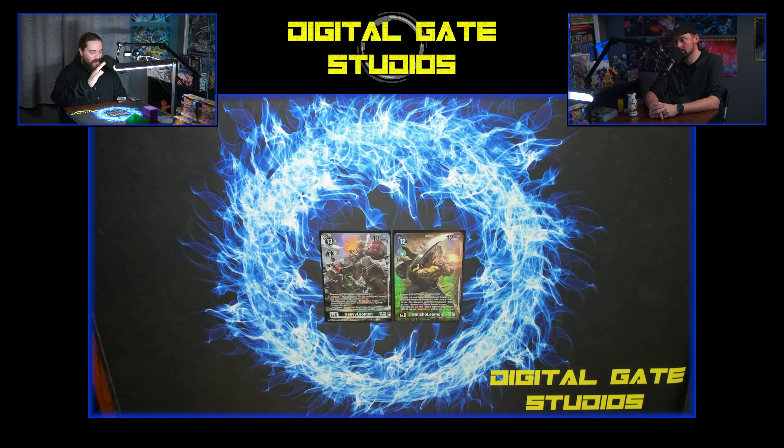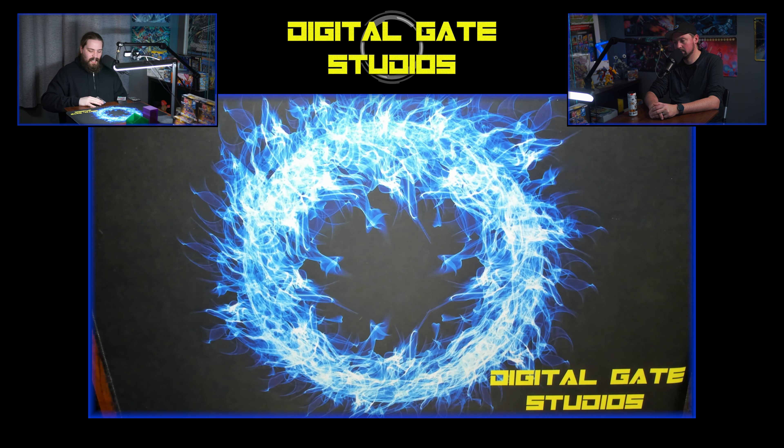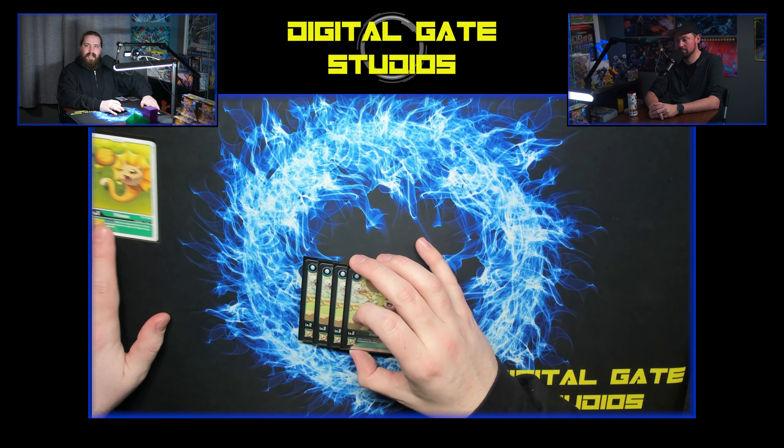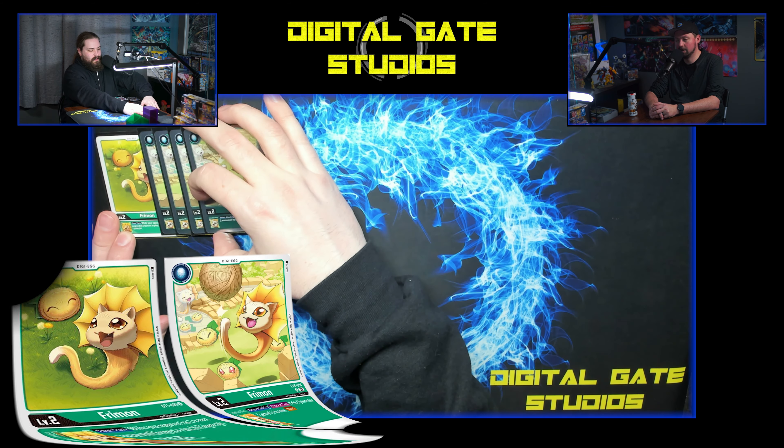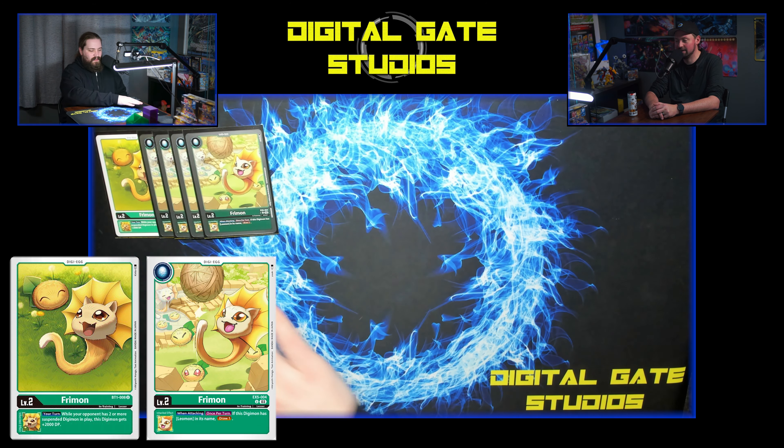Welcome back everybody to another Digital Gate Studios production. Jeff is back with more green — I know, it's crazy how much was in this EX set, but it just feels like all I built is green. So many good level sixes in green. There's just so many ways to go, so many different things to do. Let's talk about almost like a whole complete deck that they gave us in this set — I think this is a fan favorite too, and one of my favorites: the Leomon Leo.